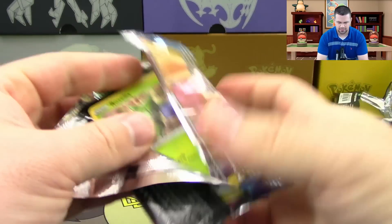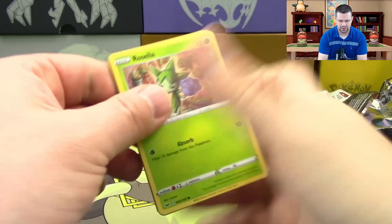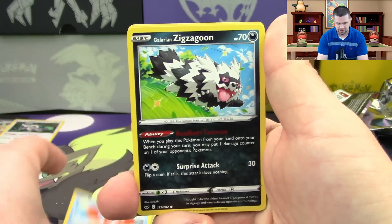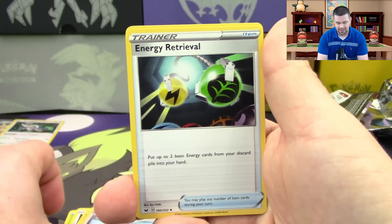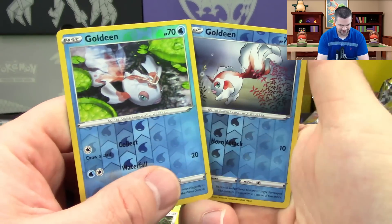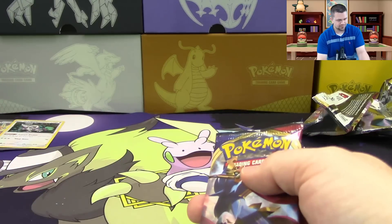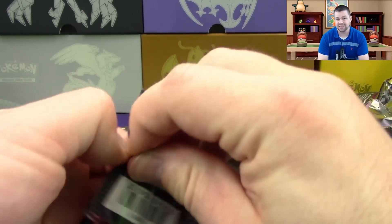Pack seven: Roselia, Ferroseed, Crabby, Galarian Zigzagoon, Gossifleur, PCL, Energy Retrieval, Fairthorn — reverse hollow Goldeneen — the other Goldeneen! We got both variations of reverse Goldeneen — and a Thievul rare. Down to the last pack — is it possible to do even better?